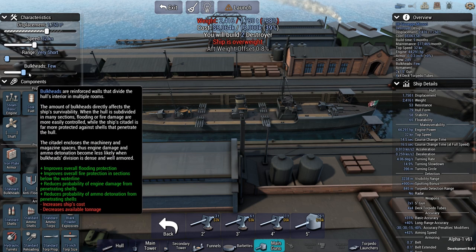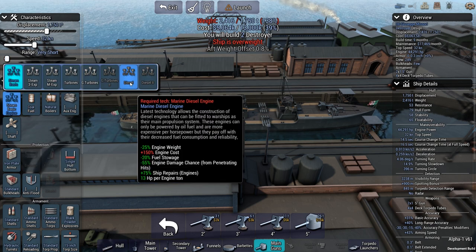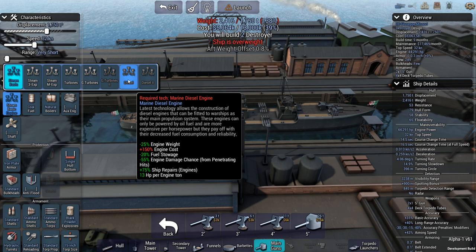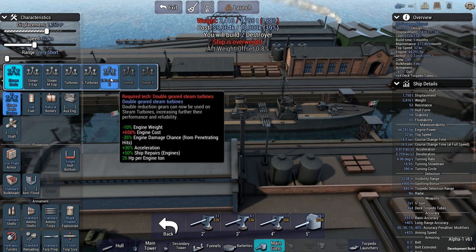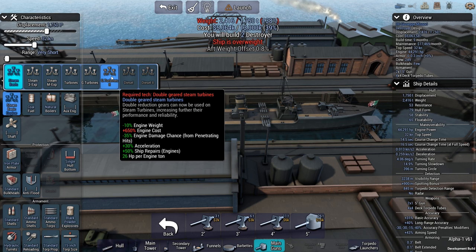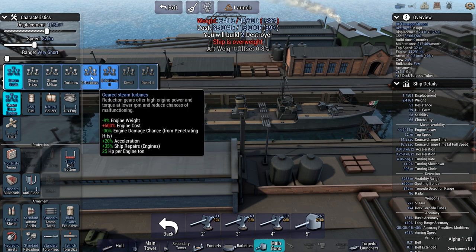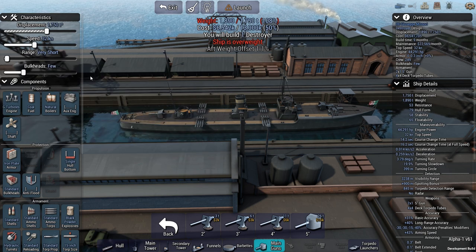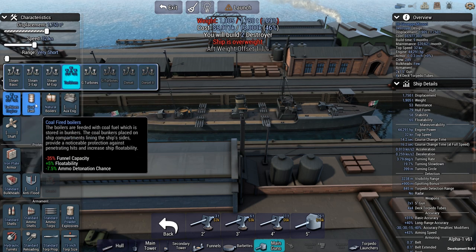I do actually want to keep some bulkheads on this — I could strip them out to save weight but with a heavy cruiser out there I'm going to take hits. We're at 39 percent of unit cost; we can't exceed 50 percent otherwise we can only build one. We're at 138 percent. Geared gas turbines at 500 percent — I would love it but we can't have it.